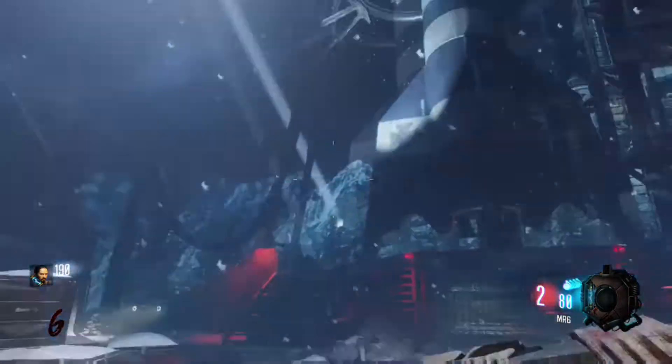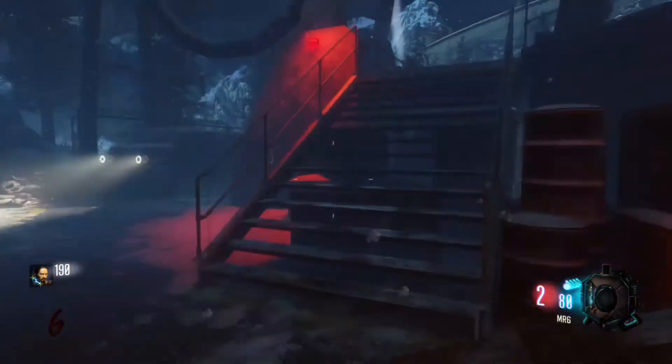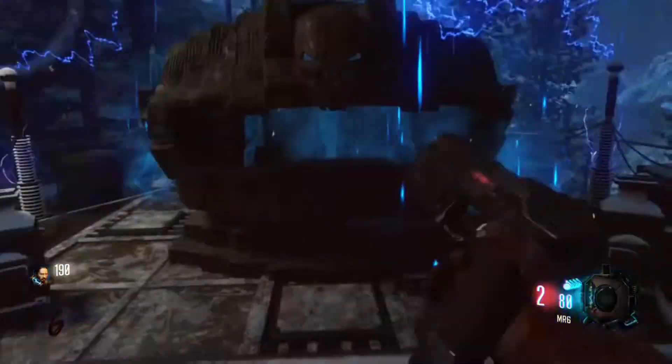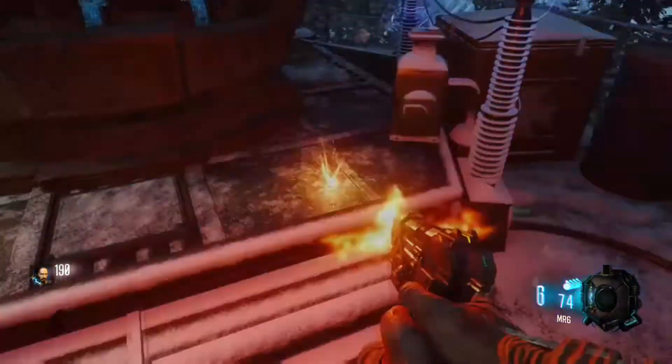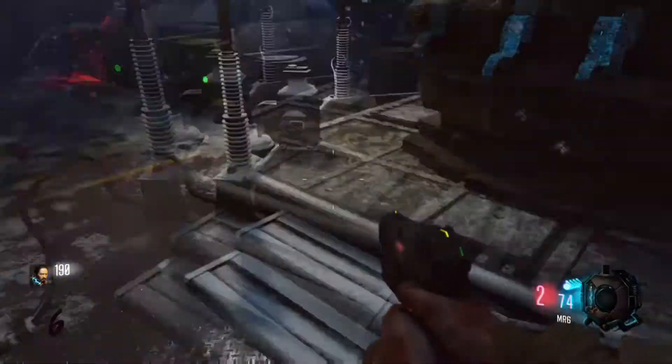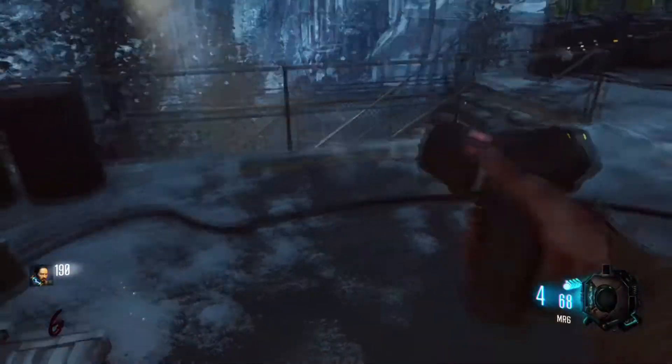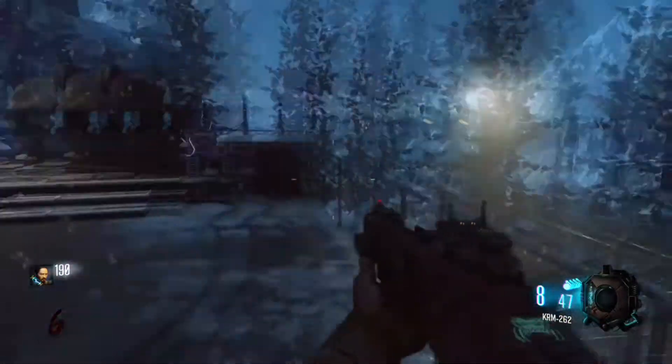So what you want to do is walk over here to the rocket and go up the stairs, and then on your left you're going to see a Pack-a-Punch machine assemble. Now make sure you take note of where you teleported this Pack-a-Punch machine piece, because this machine does move around the map, so if it's not here, it's probably at one of those other two locations.